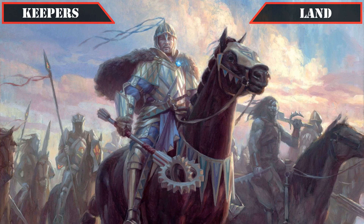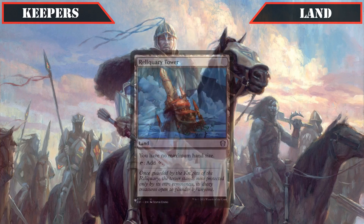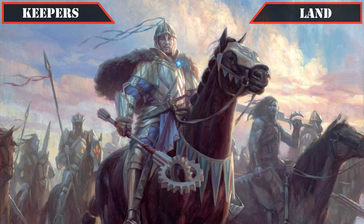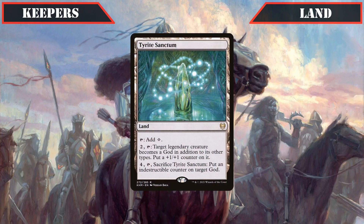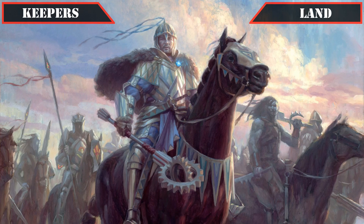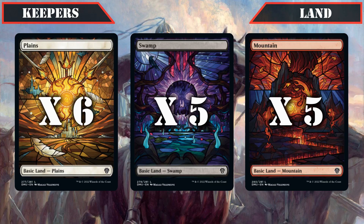Then wrapping up our utility land holdovers, Bojuka Bog keeps its spot for decent graveyard hate from the land slot, Reliquary Tower makes it in as a means to keep from overdrawing when using our commander's second ability, and Tyrite Sanctum makes the grade as a solid form of protection by granting a legendary creature an indestructible counter, freeing up Dehada to protect someone else. We'll also be keeping the 6 Plains, 5 Swamps, and 5 Mountains from the base build as our basics to round out our mana base.